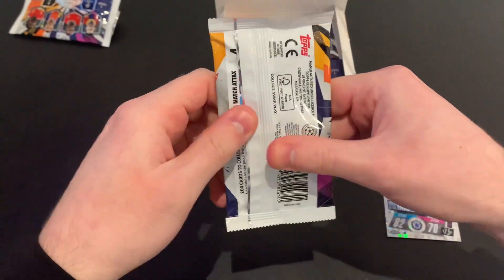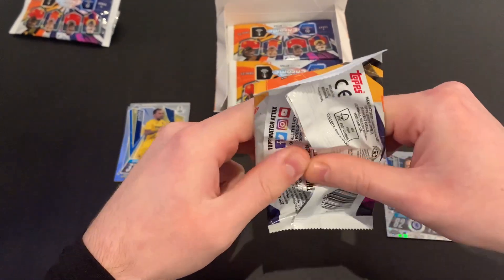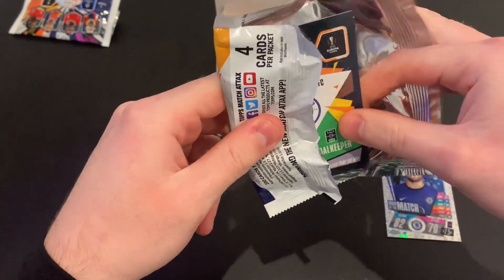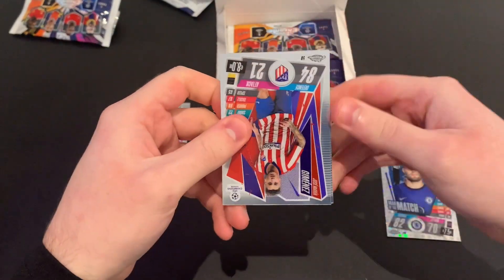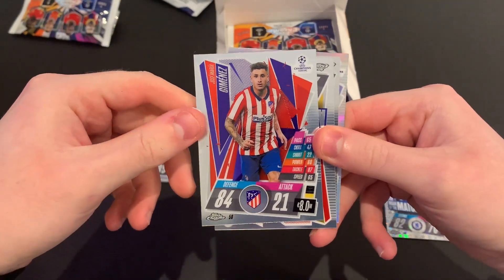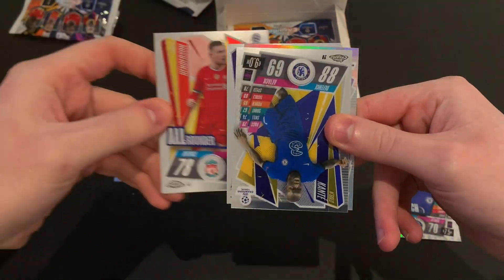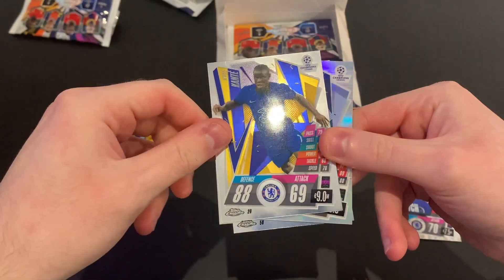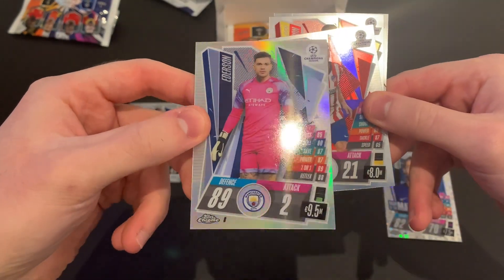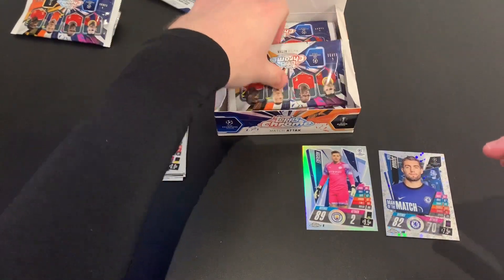Of course there are 18 packets per box — the box retailed at 50 quid, however the resale value on these is just incredible. Pack two: we've got José María Giménez of Atlético de Madrid, Jordan Henderson of Liverpool, N'Golo Kanté of Chelsea, and we've got Éderson — that is just a refractor, with the rainbow foil effect. That's a decent start indeed!